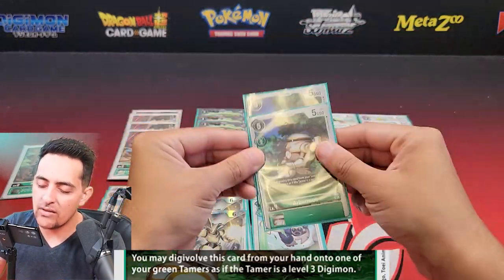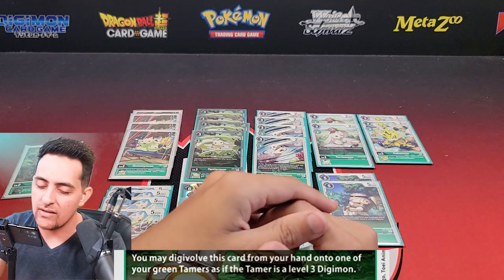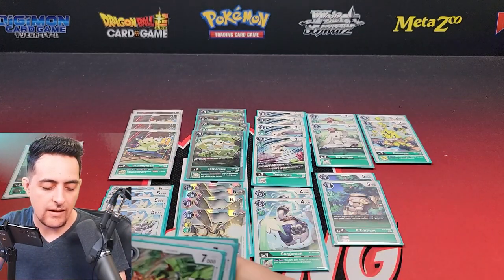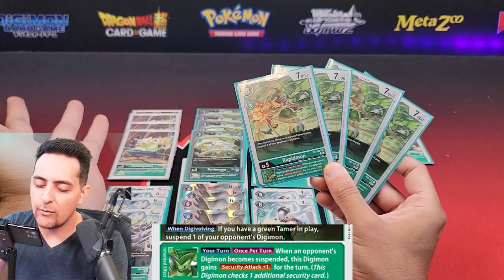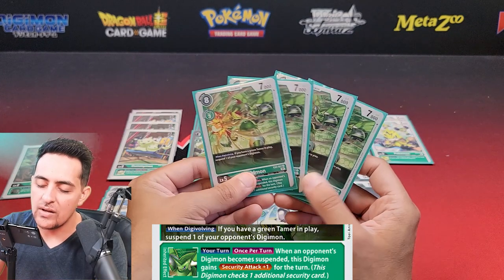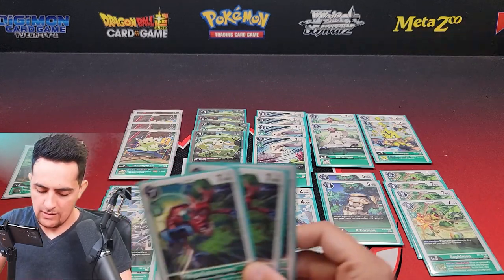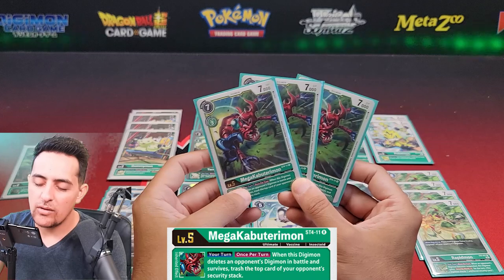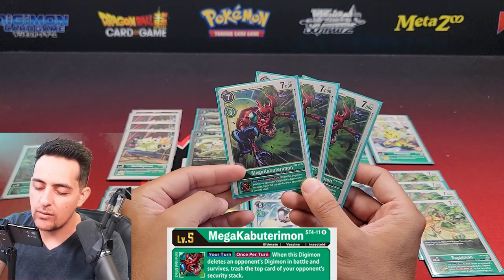Next I'm going to run two ArboMons — basically your hybrid for game. I want two because I'm running a lot of Tamers in this build. Moving to the level five area: four EX2 Rapidmons. With a green Tamer in play, on Digivolve you suspend one of your opponent's Digimon. Definitely running those — 7000 DP Gargomons are up next.